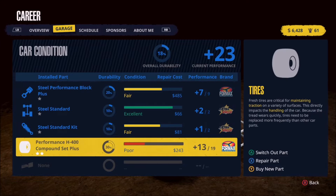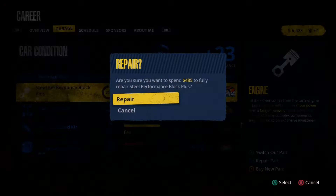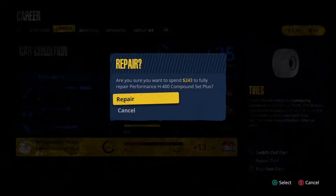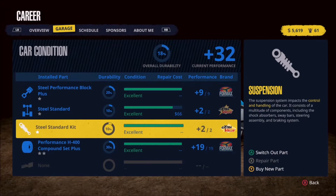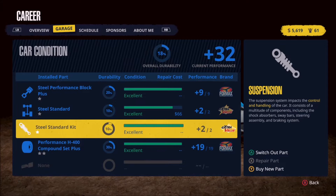So $243. We need to go ahead and make some repairs. Let's go ahead and spend some money on the engine, and then of course we're going to want to spend some money on the tires. Not terribly worried about these others, but there's not a whole lot going on here as far as money. So let's just go ahead and repair to make sure everything is in excellent condition.